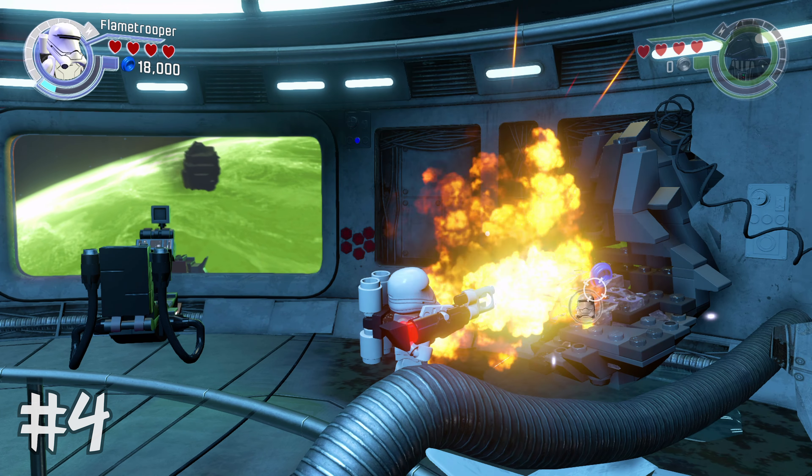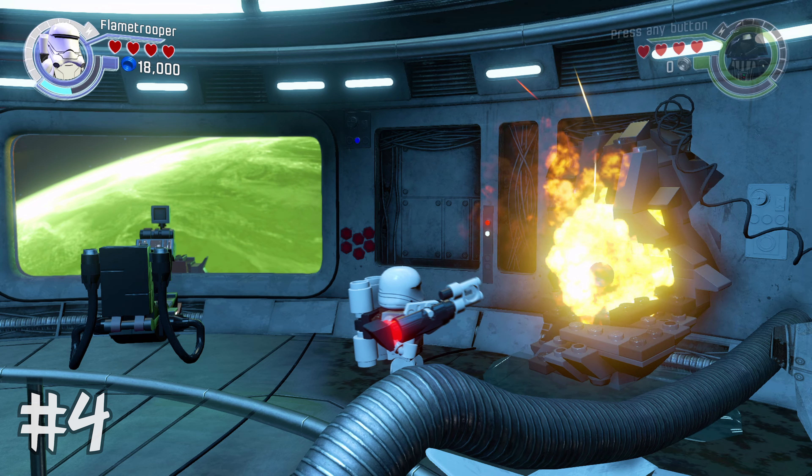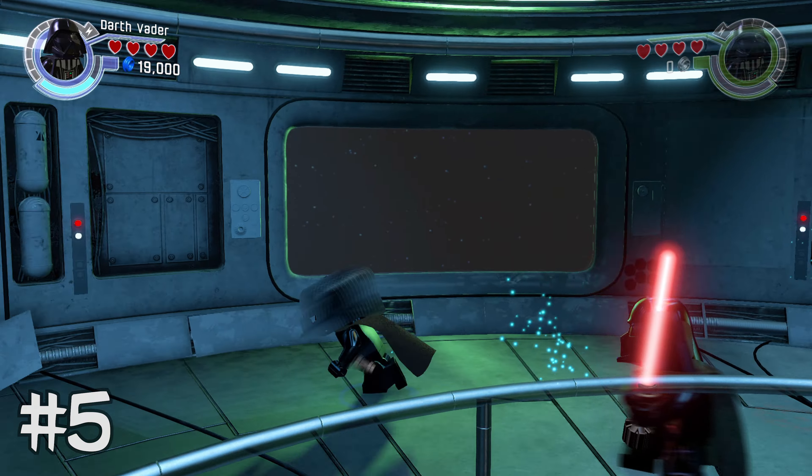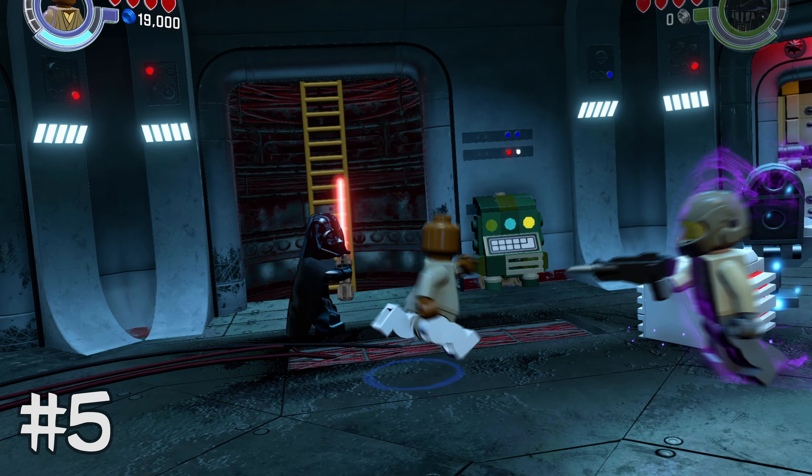Just to the right of that, switch to a Flame Trooper to melt the ice to the right of that turret. Inside the ice is going to be minikit number four.